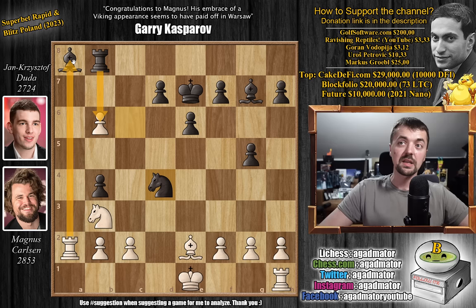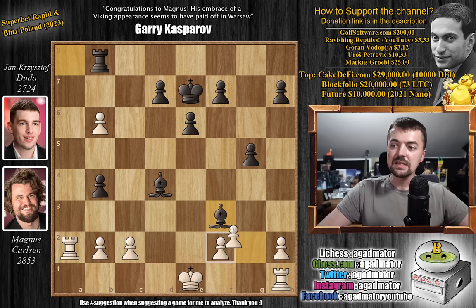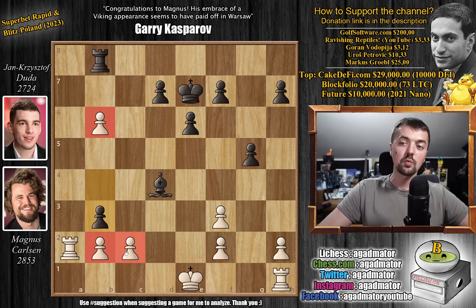So here, knight captures, bishop captures, and bishop to f3 — offering a trade of bishops. Duda happily accepts, g captures. And now pawn to b3. Magnus does have a 3 to 1 advantage on the queen side, but Duda takes care of that with a single pawn push. And this wouldn't be possible if the pawn was not on b4.